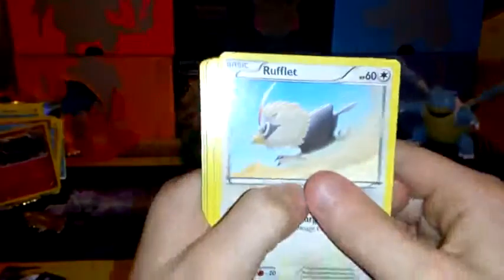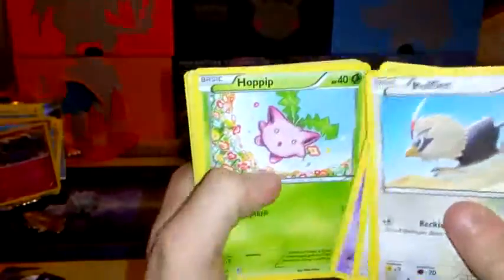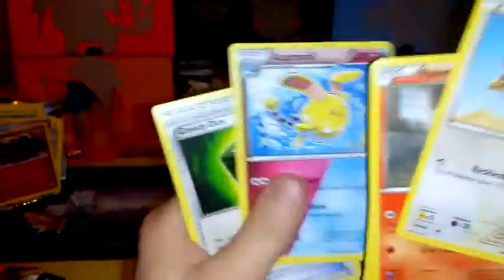Oh my God, this has been one of the most amazing openings ever. And it's a green code, but wow - I don't really care because oh my God, these packs have been amazing. So Rufflet, Ponyta, Meowth, Litwick, Hoppip, Mantine, and a Yanmega, Ninja Boy, Azumarill - well it's an amazing card because it's double Colorless - and a Greedy Dice.